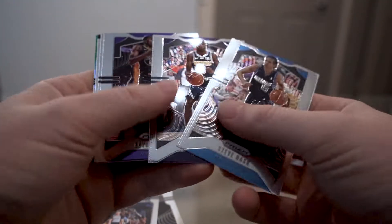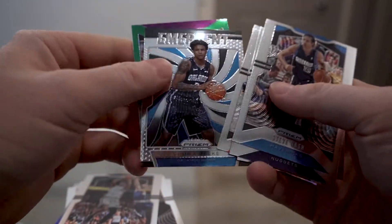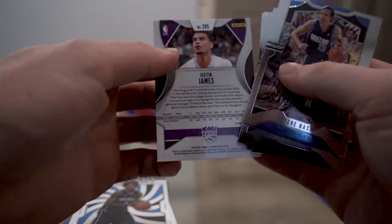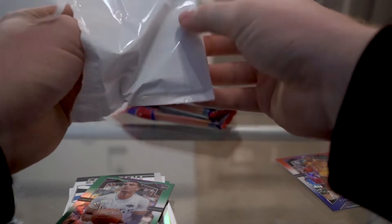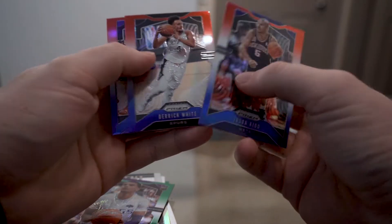Steve Nash, Isaiah Thomas, a Chuma Okeke Emergent, and a green Justin James. For the red, white and blues we got Jason Kidd, Derrick White, and Trevor Ariza — no rookies that time.